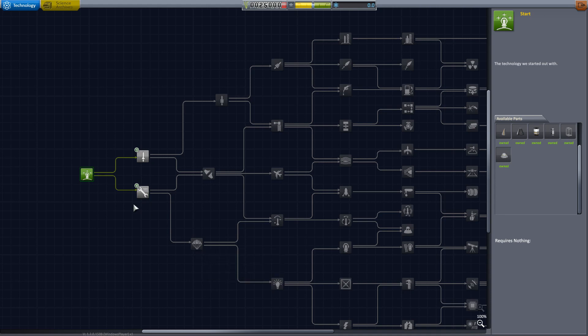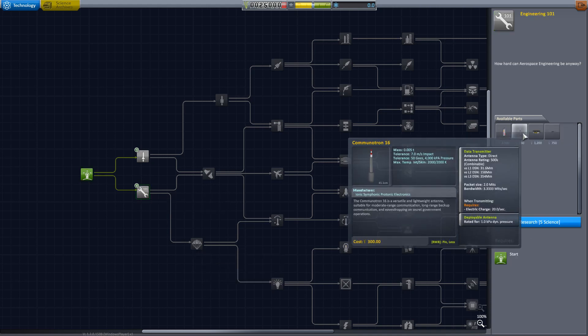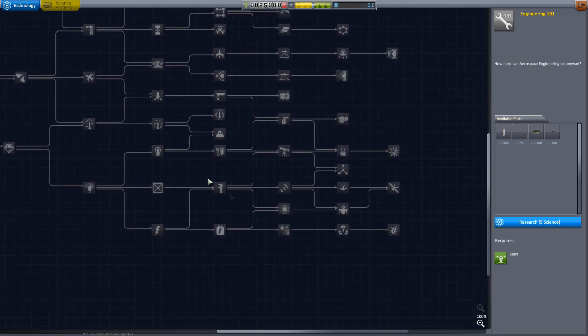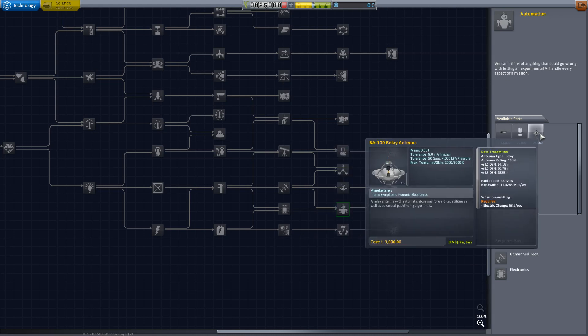If we go down the tech tree, we can see an antenna here. Right-clicking on it shows the antenna range is 500k, and as you'd expect — because we're taking a square root — all of the ranges are 10 times more than the 5k antenna. Going all the way down the tech tree, we find a relay antenna with a range of 100 gigs, and this one goes all the way out to 158 gigameters range.